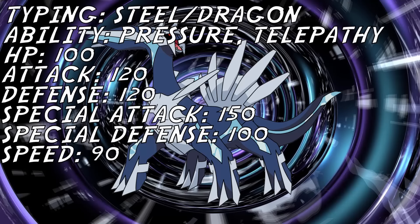The typing is that of Steel Dragon. Its abilities are Pressure and Telepathy. HP is at base 100, Attack and Defense are both at base 120, Special Attack is at base 150, Special Defense at base 100, and Speed at base 90. These stats are all very good and make Dialga by itself a really powerful threat to begin with.